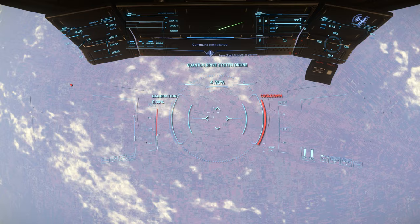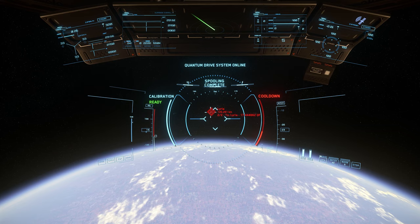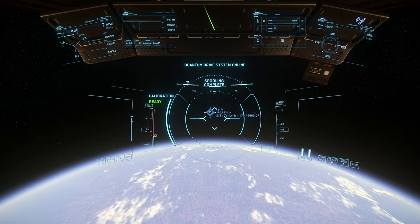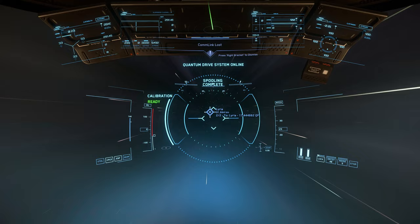In terms of the loadout for this Prospector, it's pretty much stock in terms of the core components, so the quantum drive is the usual stock quantum drive. All that I've replaced are the mining components. The mining laser is a Lancet MH1, with the Riga C2 Focus and Vox C3 mining modules. The reason I chose those? They're all available for purchase at Arc L1.